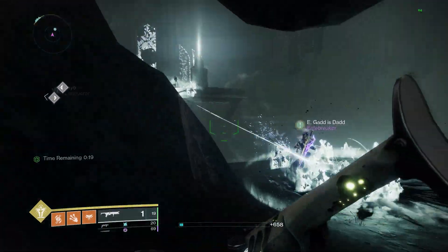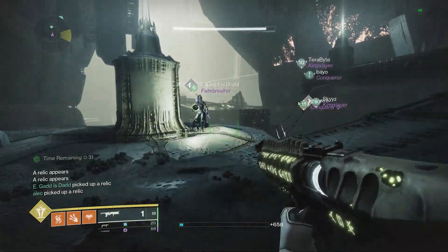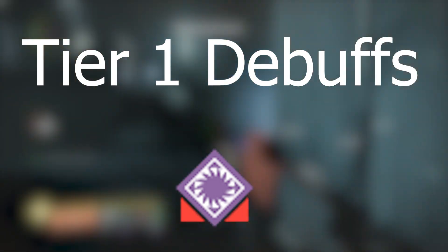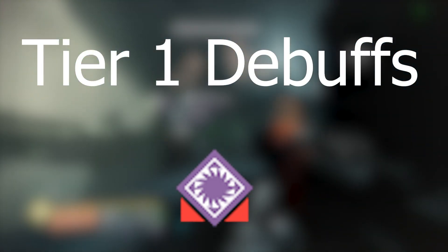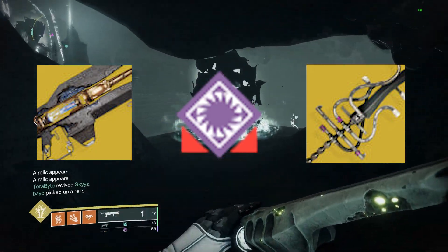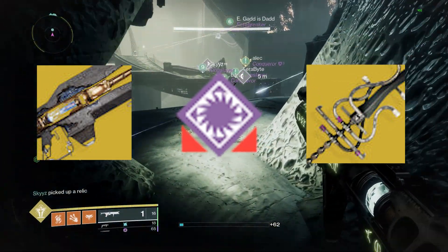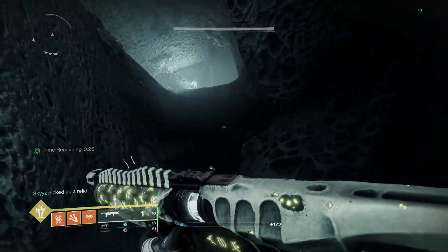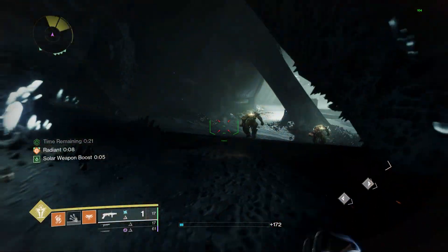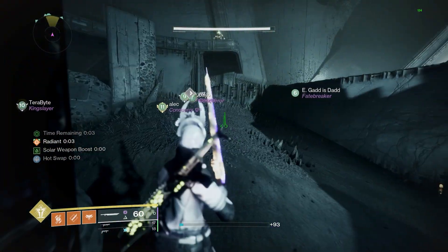First, let's talk about debuff percents and what each one can give you. Tier 1 debuffs provide the least amount of damage increase at 15%. Things that fall under this category are Divinity and Weakened effects like Void Weakened or Heart of Shadow. These usually give you a benefit like providing an easier crit or allowing you to do damage with the weapon itself. Tier 2 debuffs have significantly less options than Tier 1, only being 3 options.